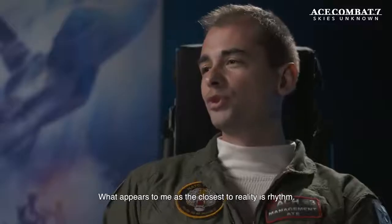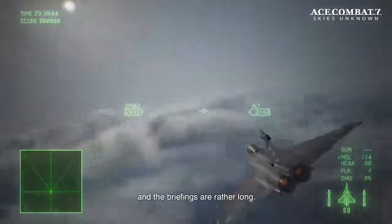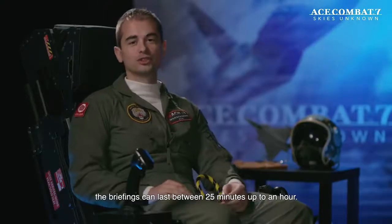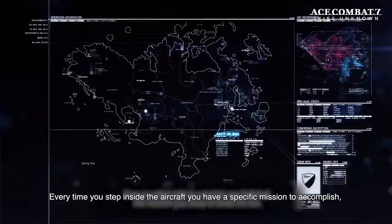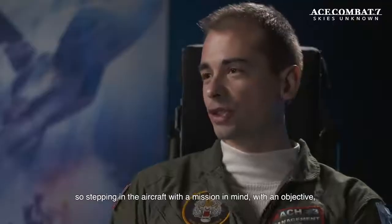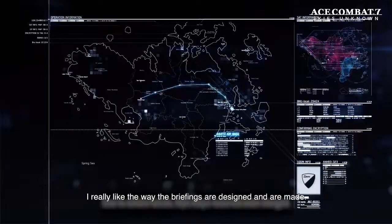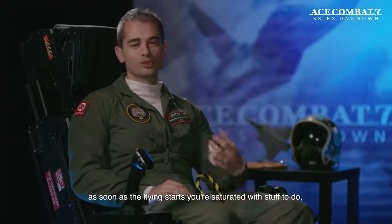What appears to me as closest to reality is the rhythm. Every time you start a mission in the game you're going to be briefed, and the briefs are rather long. In real life, a briefing can last between 25 minutes and up to an hour. Every time you step inside the aircraft, you have a specific mission to accomplish — you don't just fly around for fun. Stepping into the aircraft with a mission in mind is something extremely realistic, and I really like the way the briefings are designed.